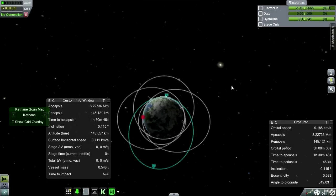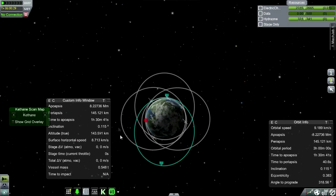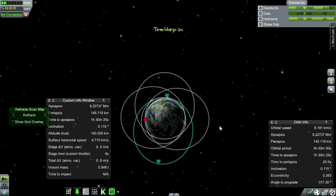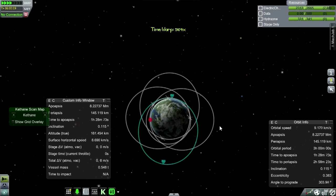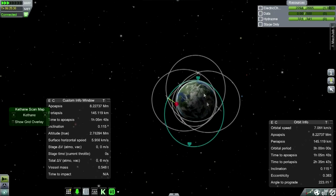Hello everyone and welcome back to my Realism Overhaul series in Kerbal Space Program 0.23. In the previous episode we put four communication satellites up, except one of them isn't quite functioning properly — that's the Uragady satellite, which because of an orientation problem didn't have sufficient electric charge. I'm not sure how the electric charge on the rest of them will hold, but they're holding up for now, so we're going to time warp a bit to get to the point where connectivity is good.